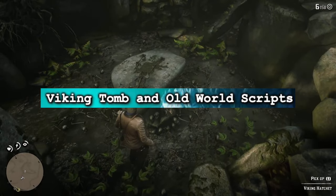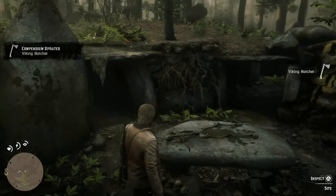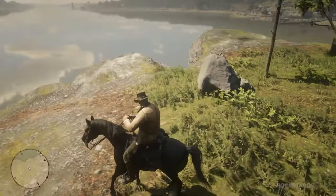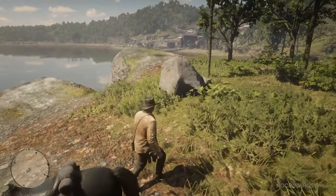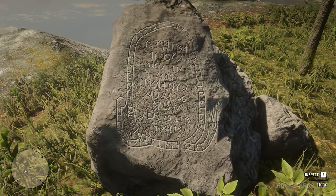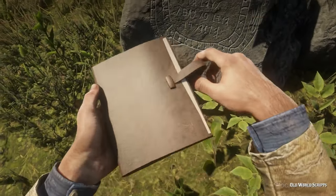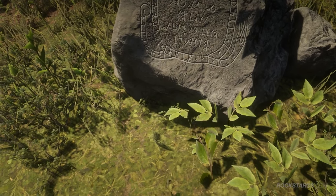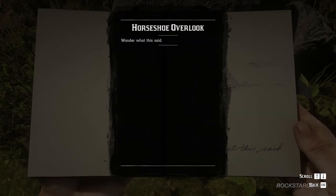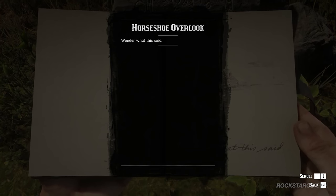The Old Tomb is an ancient burial site in Roanoke Ridge, New Hanover, where the Viking helmet and hatchet can be found, showing it was probably made by Vikings. Old World Scripts is a runestone found in the most northeast section of the map, engraved with Phoenician letters which can be translated to: 'We arrived by boat, beautiful land, gracious people, so we left them to live in peace.' Both of these points of interest suggest that Vikings reached America before any other Europeans — and likely did in Red Dead Redemption 2 as well — though they never reached as far west as Roanoke Ridge would be.